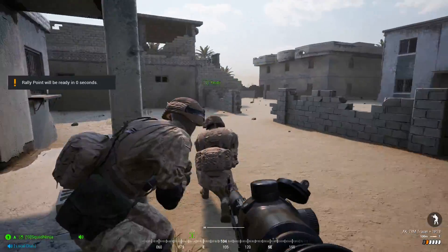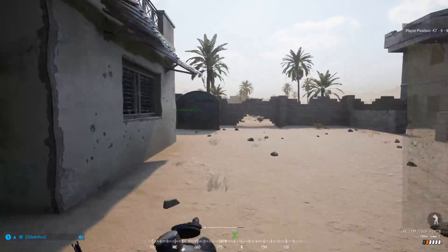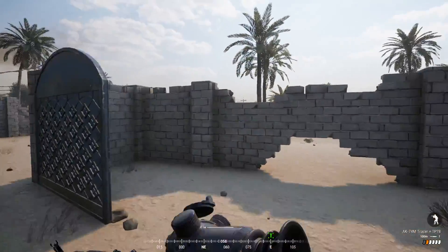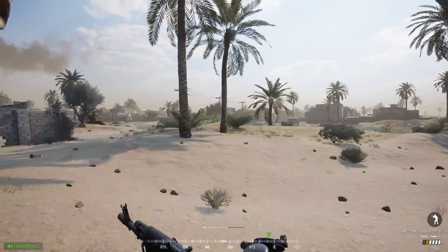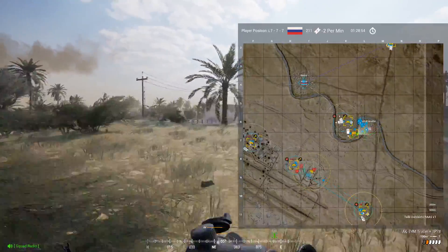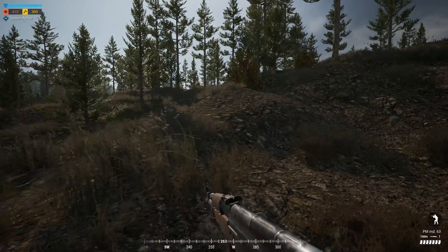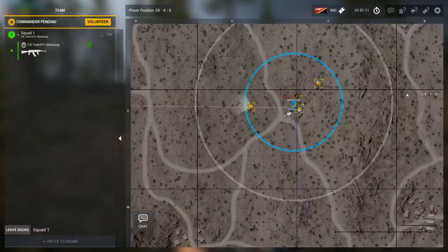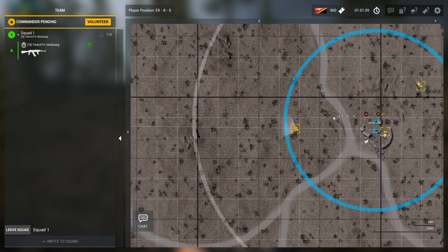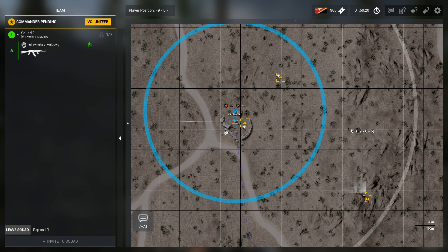When attacking an objective, I like to drop my rally at least 100 meters out in an area that gives my squad some cover and concealment when they spawn in. Like radios, try to hide these rallies so enemy players can't see them — it only takes one person rushing it to destroy your spawn point. For defense, I like to use rallies in one of two ways: either as an early warning system or a backup spawn point. Placing rallies where you think the enemy may be coming from can warn you that they're in the area, and if you happen to lose your hab, a rally outside your FOB radius can allow you to respawn in and contest the point.